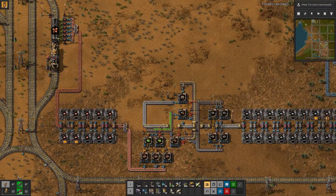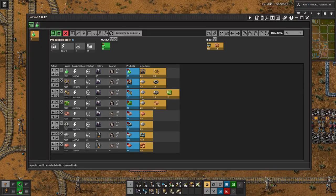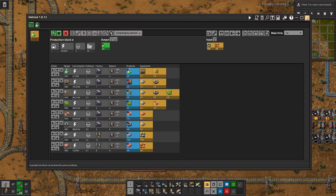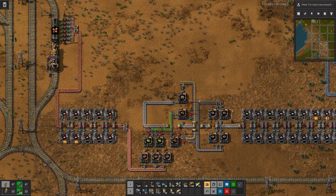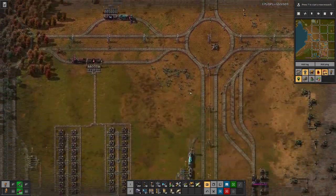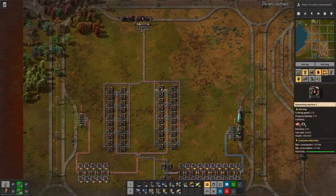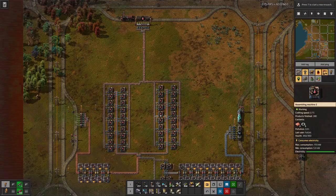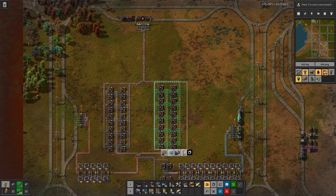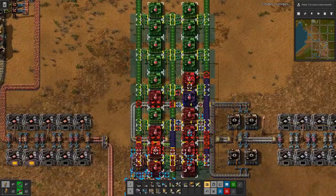That's the input that we need for the green science, and now we just need 20 machines for the actual science packs. Actually, down here we have 40, so let's just copy this setup.